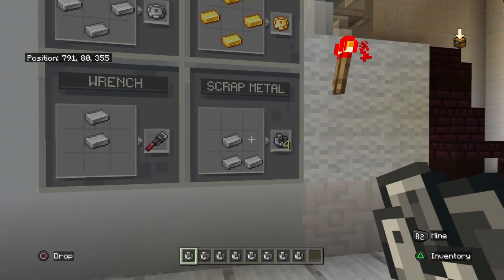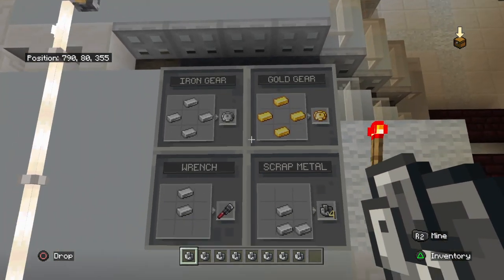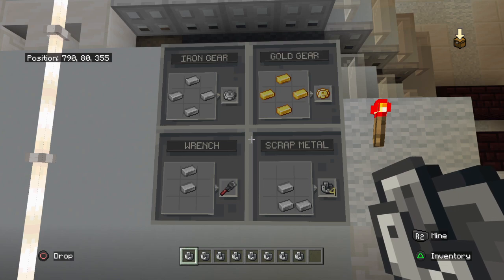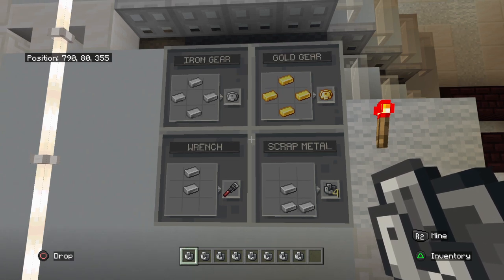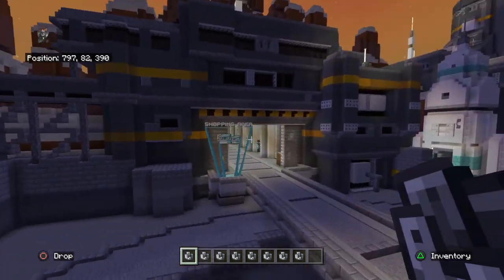You can also craft the metal scrap - it gives you four every time you craft it. Here are the crafting recipes for iron gear, gold gear, wrench, and metal scrap.